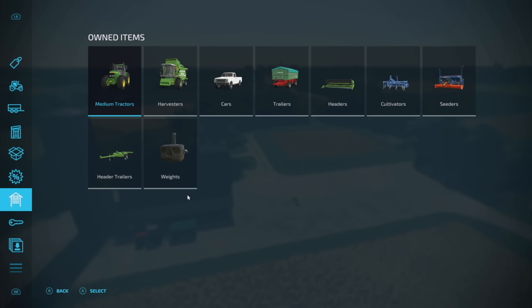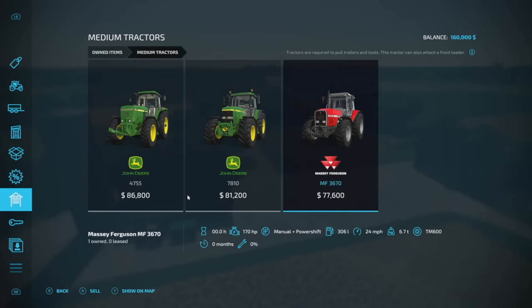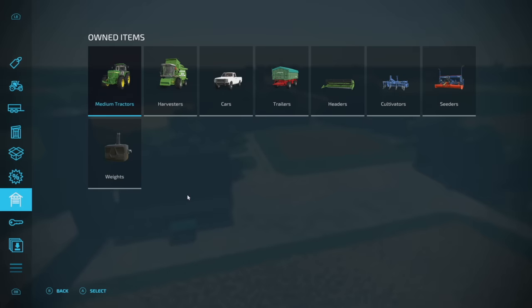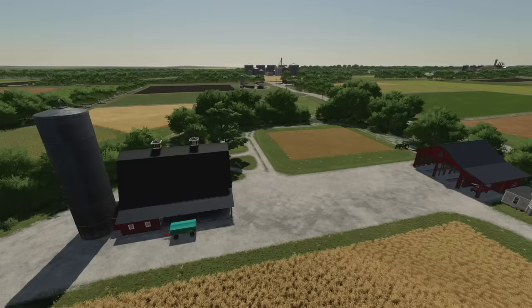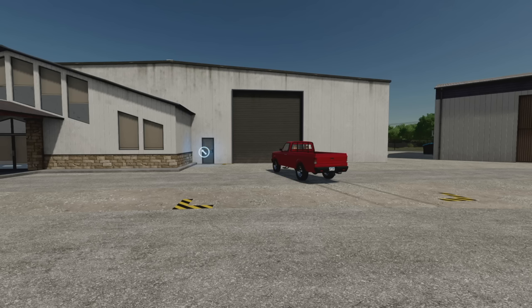You've also got vehicles you may not want. For example, you've got three tractors — maybe you don't want the Massey Ferguson, sell it. The header trailer — sell it, you don't need it. Even the pickup truck I'd recommend selling to make a little extra cash. Plus, if you take it all the way over to the main shop, you can get some extra money. Here's why you'd want to bring your equipment to the shop to sell it.